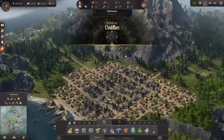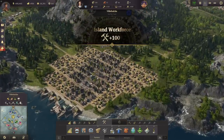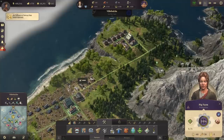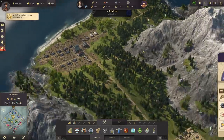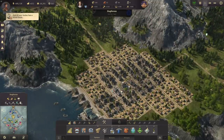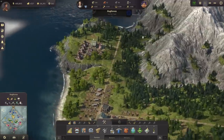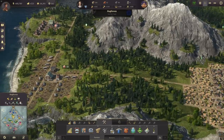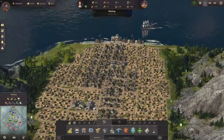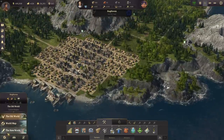Welcome back to Anno 1800 the Anarchist. We're back in the old world with our pig island — we have lots of pig farms here producing sausages, soap, and more. 'Will Fresh' is not a fitting name, so we're renaming it to Hockhoven, as suggested in the comments. We'll need to find another name for Will Fresh later.